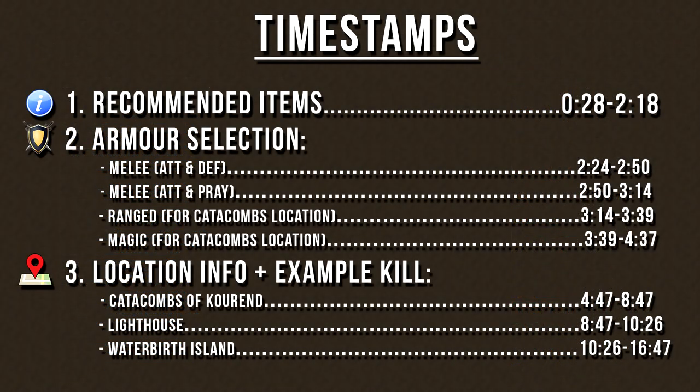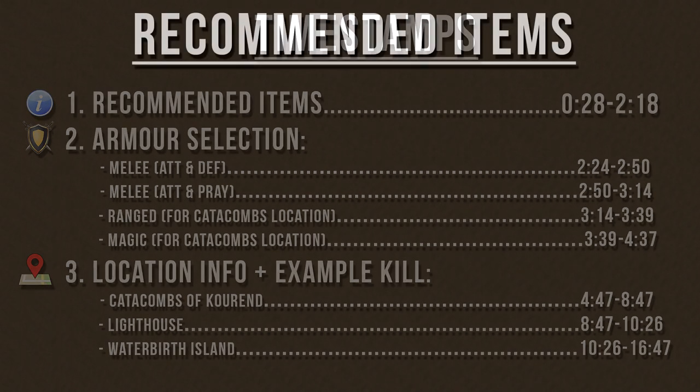Using one of my Slayer guides is very simple. All you need to do is select the armor that you want to wear depending on the attack style you want to use, and then just pick the location for where you want to kill the monster. You can pause the video now to write down the timestamps, and then skip around the video to watch the parts you want. Here are just some recommendations before jumping into this tutorial.